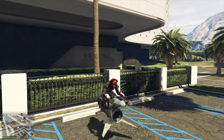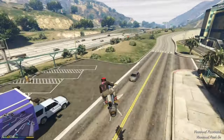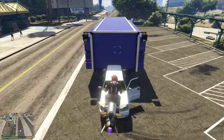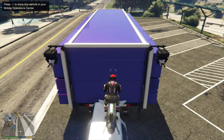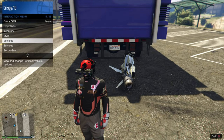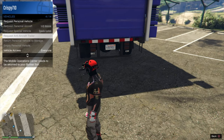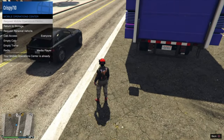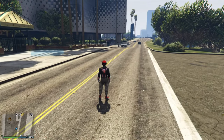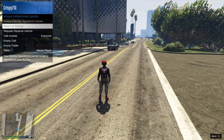Once you make your way out there, whether you kill yourself or fall through the map, hop into the Oppressor Mk2 that I told you to pull out earlier. You or your friend can grab a big truck or SUV and park it behind your Mobile Operation Center. Sit right on top of it and click right on the D-pad — the car underneath will disappear. Once it disappears, return your Oppressor Mk2 back to its storage, then return your Mobile Operation Center and request your anti-aircraft trailer.